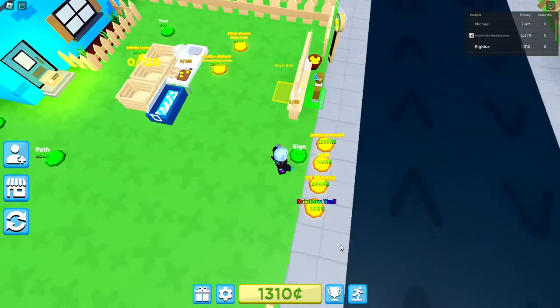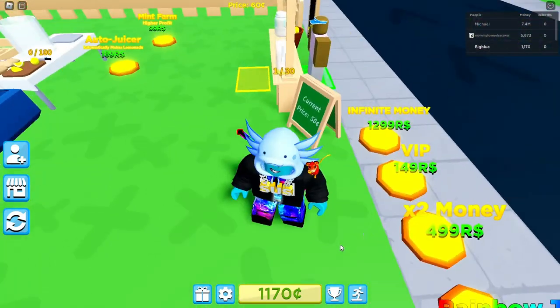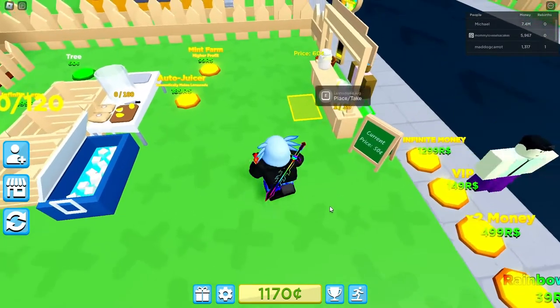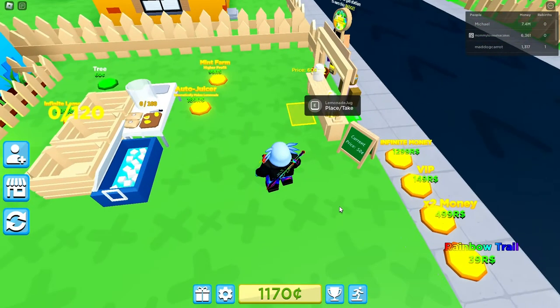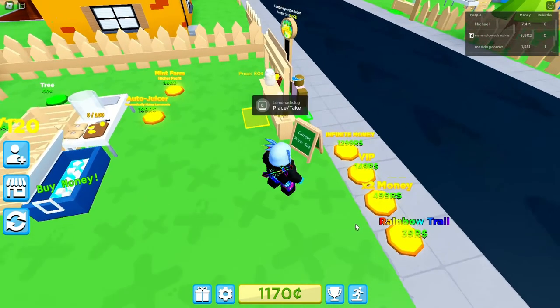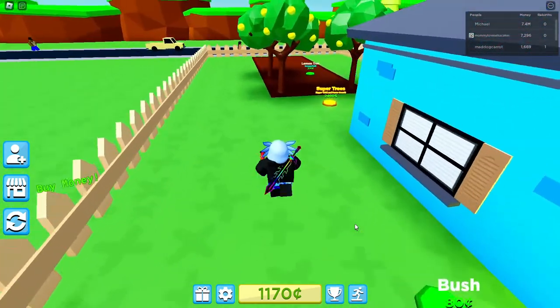Let me see what the sign does — does the sign do anything? Oh okay, it tells — wait what? Current price: 50 cents, price: 60 cents. The sign is flawed! That's false advertising — the price is 60 cents, don't listen to the sign everyone. I can't believe they would add in a flawed sign like that.